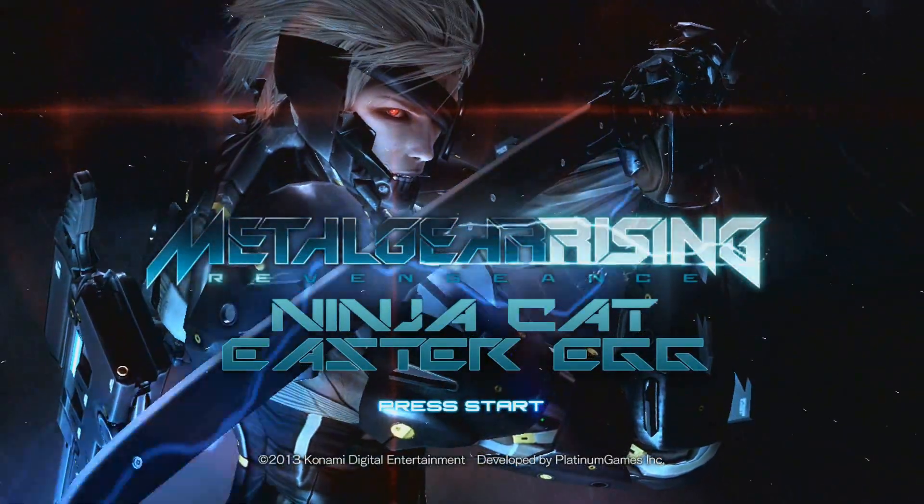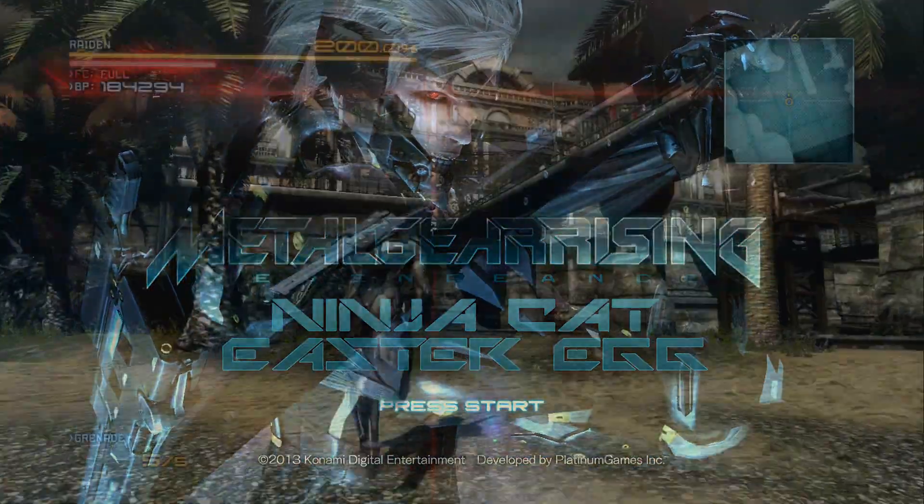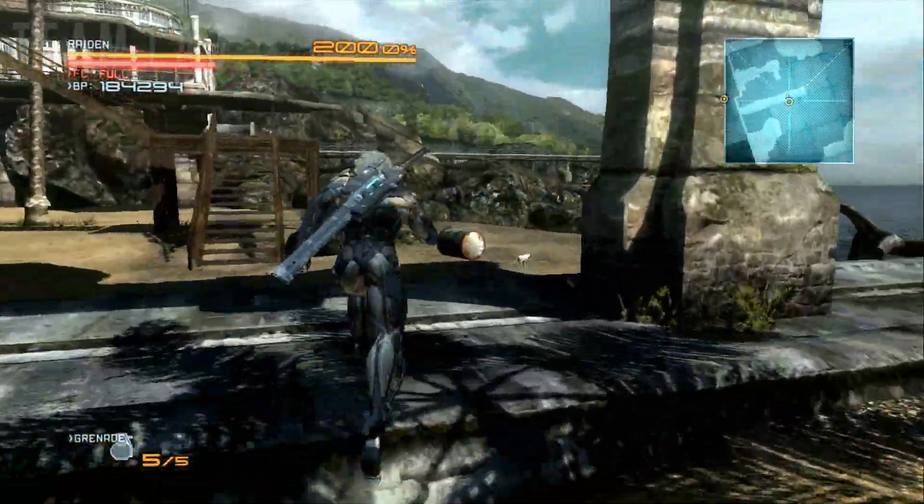What's going on guys, my name is Space and in this video I'll be showing you the ninja cat easter egg in Metal Gear Rising: Revengeance. To find this, you want to go to Chapter One, or File One.